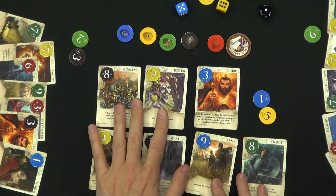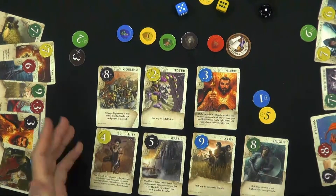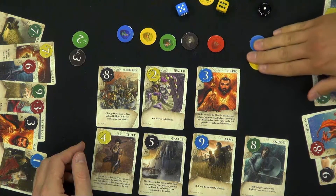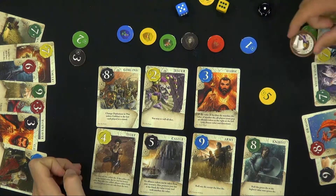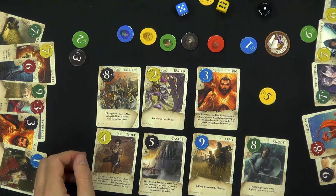These hands are secret — they're not revealed on the table — but we're showing people what we're doing so we can show off this amazing artwork. On a turn, first a player bets to try to take control of the round. If somebody bets, they risk their alliance tokens. They get to choose whether it's going to be a diplomacy round, where the lowest total value wins, or a war round, where the highest total value wins.